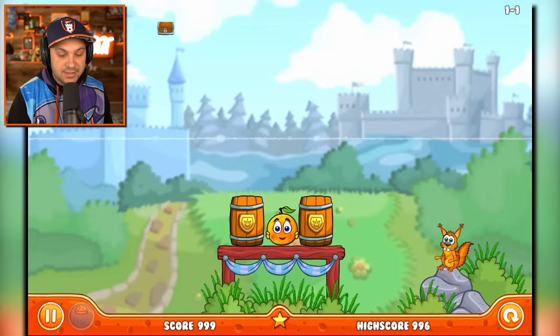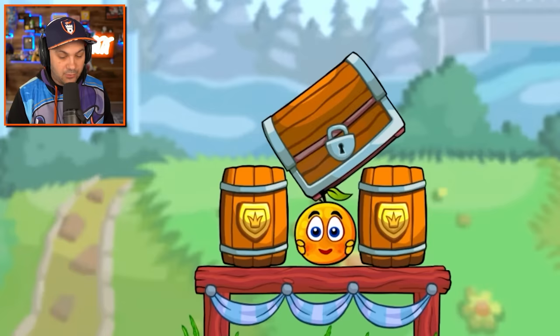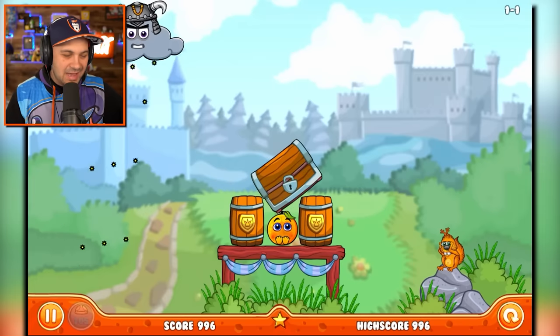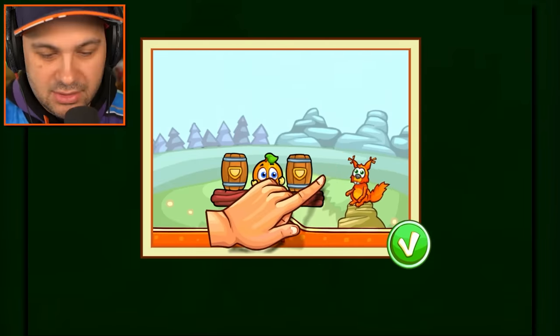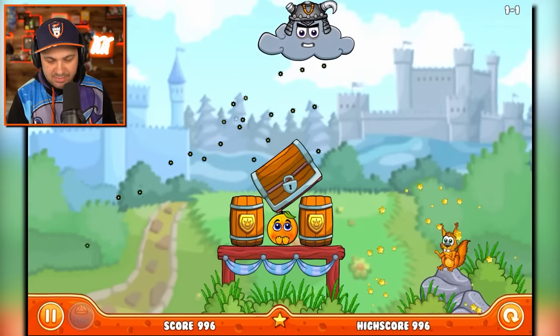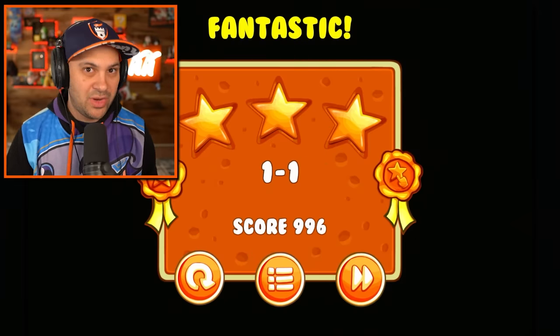And I'm gonna use treasure chests to do that. I think I'm just gonna place that. Perfect, exactly how I drew it up. That was all part of my master plan. Oh, the squirrel's gonna give me a star. Thanks, buddy. Level one dash one complete with three stars.